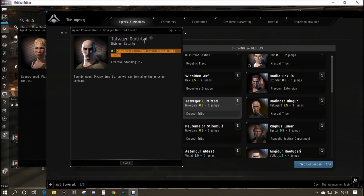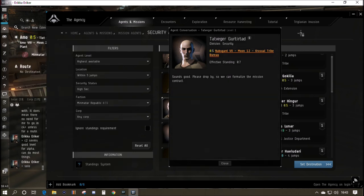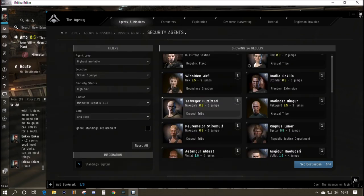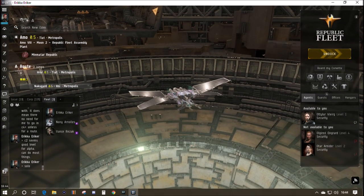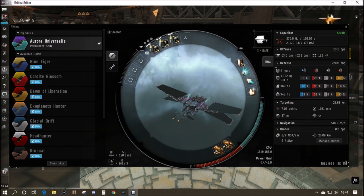We'll go to that station, set up there for a while, and undock. We can stack the missions — accept both at the same time, undock, go and do them both. That saves the back-and-forth, because you always have to go back and hand in the mission. Let's have a quick look at the ship.